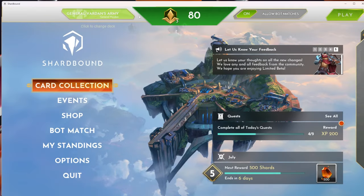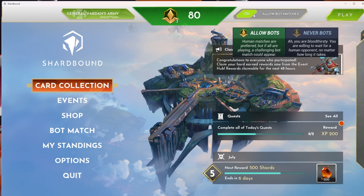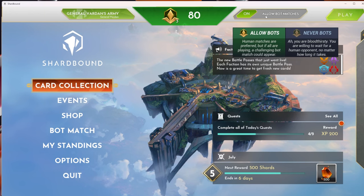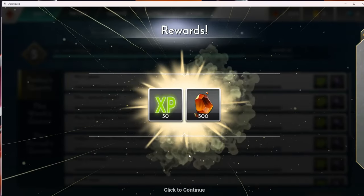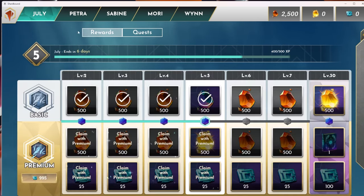If we go back to the main menu, you can see all the different information. Here you can decide if you want to allow bot matches — if you say no, you're just gonna play PvP with another player, which can take a while to find someone. If you turn it on, they'll try first to find another player, and if they don't find one, they'll play with a bot. You also have your quests, which you can do every day. One of the quests is the daily login — I just completed that so I can get my rewards. There are also weekly rewards and period quests. There is also a rewards tab where, depending on your level, you get extra rewards. You can also get a premium pass for even better rewards.